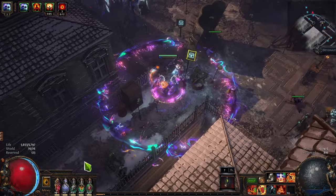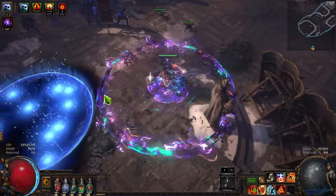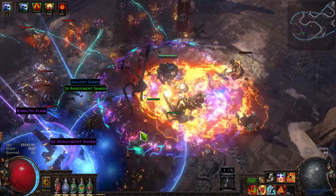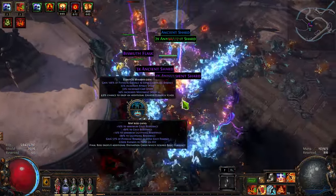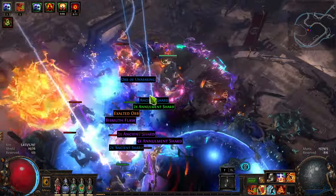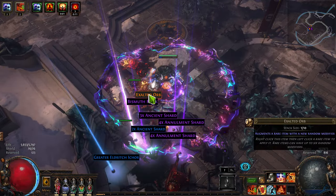Should you be using Brass Dome on your Righteous Fire build, or is it a massive bait? It's often hard to pick a chest piece, especially since there are so many good options these days. Are you going to use a Brass Dome? A Rare? Maybe you're going to consider that nifty new 4th Vow. And what about the old trusty options, something like Lightning Coil, or if you're getting really fancy, Crassian's Carpus.